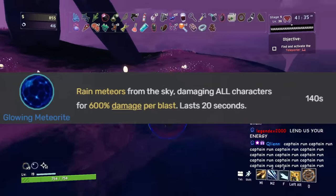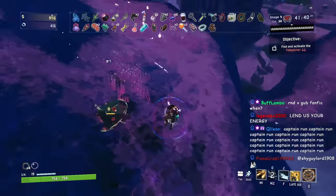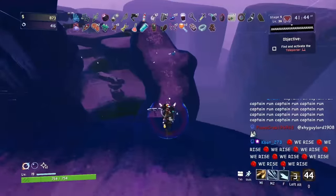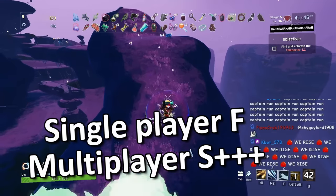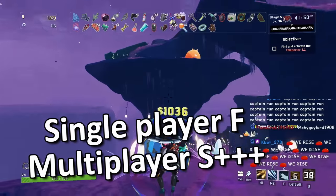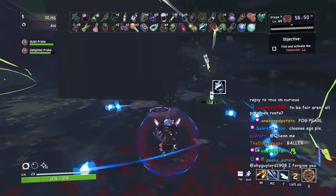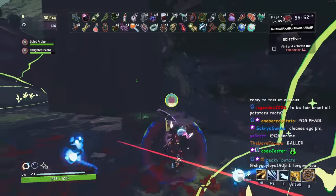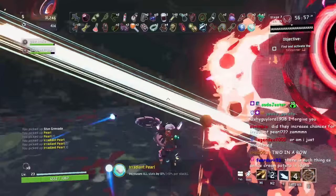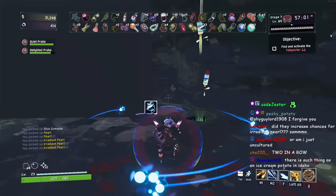Glowing Meteorite rains meteors from the sky dealing 600% damage per blast to all characters for 20 seconds. For single player this is F tier — you can easily kill yourself. However for multiplayer it is definitely S tier, because the meteorites affect everyone including yourself and allies, giving you the power to wipe your entire run. You quite literally have power over life and death.